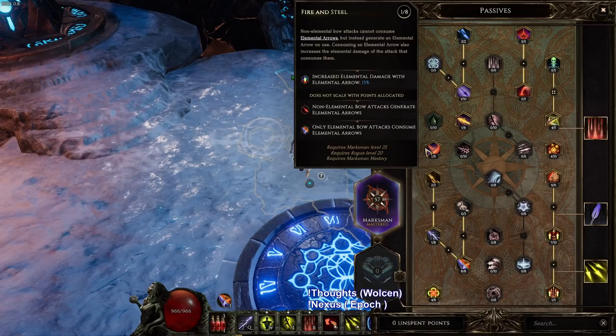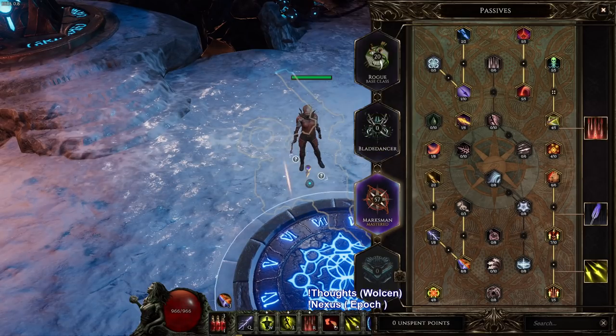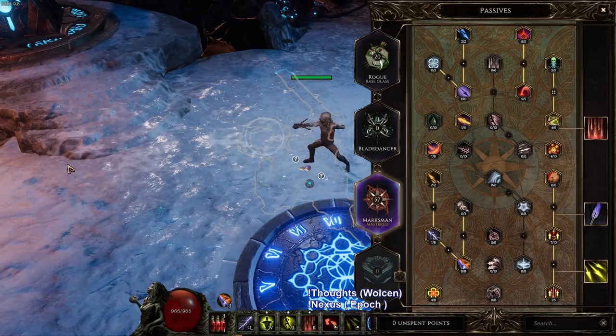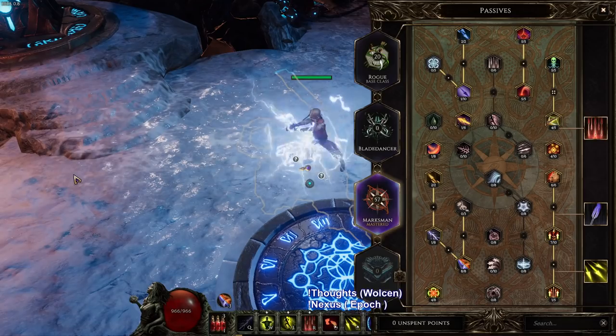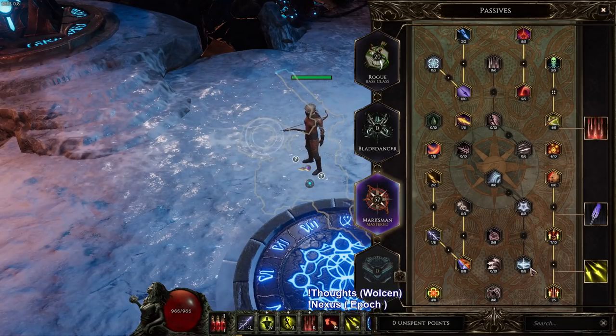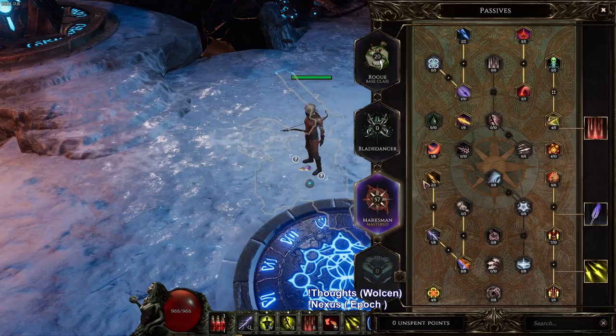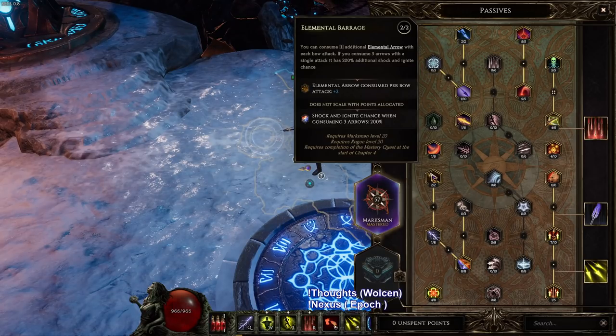This way I can make it so one of my skills specifically consumes it. I have Elemental Arrows - when I shoot it does not consume, but when I use my single target it consumes. It works really well for that reason. The Elemental Arrows give a massive damage scaling, and then we can consume 3 in 1 shot instead of 1 in 1 shot.